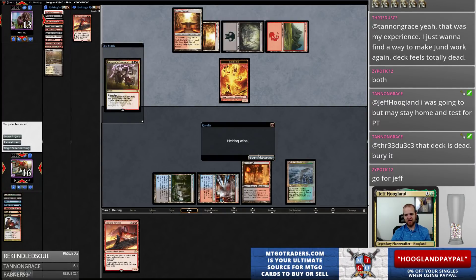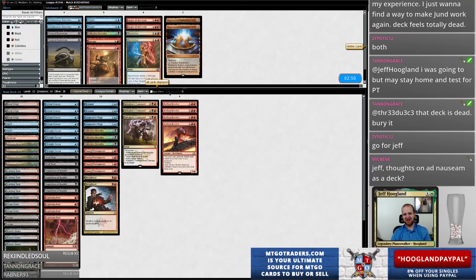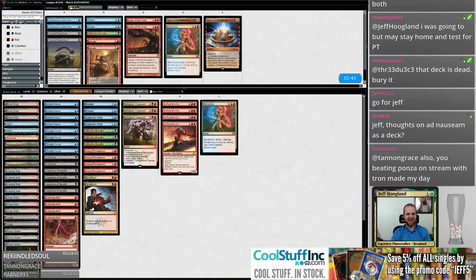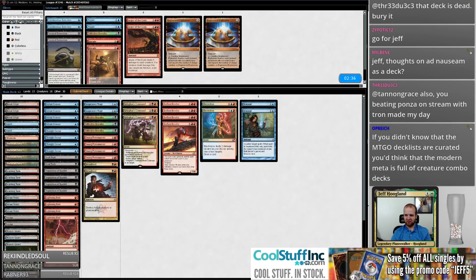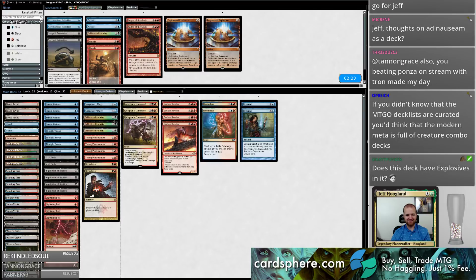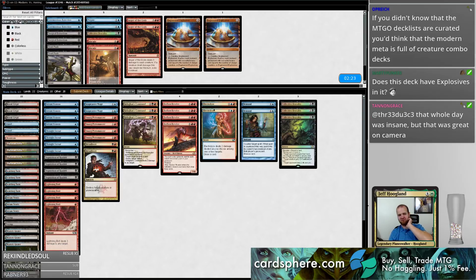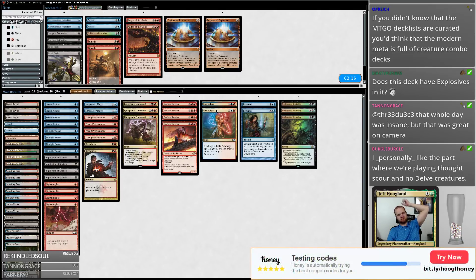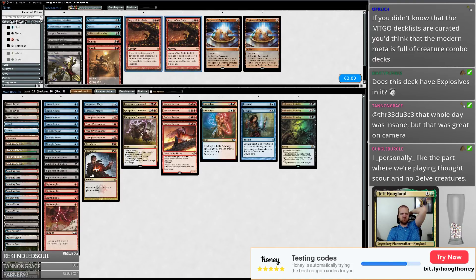Maybe I wasn't sure if I was going to have time to play four full leagues in six hours, but this is feeling like it's going to be a quick league, chat. Fatal Push is pretty bad in this matchup — I definitely want these Electrolyzes. I don't know if I want Angers or Engineered Explosives, I feel like I could go either way on these. I'm going to keep the Remand because remanding their flashback spells is decent.